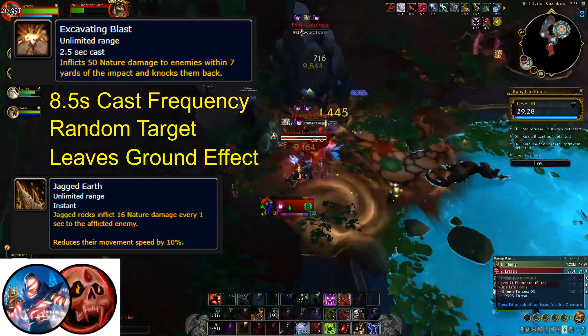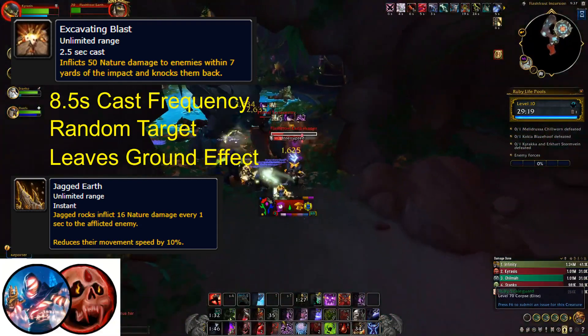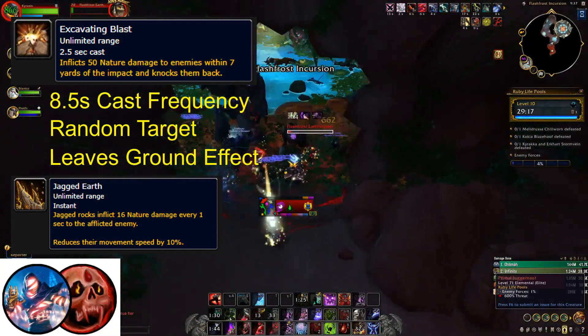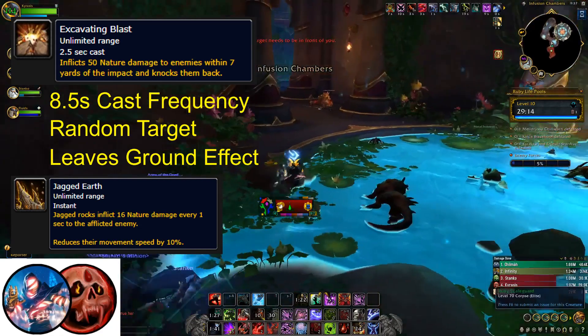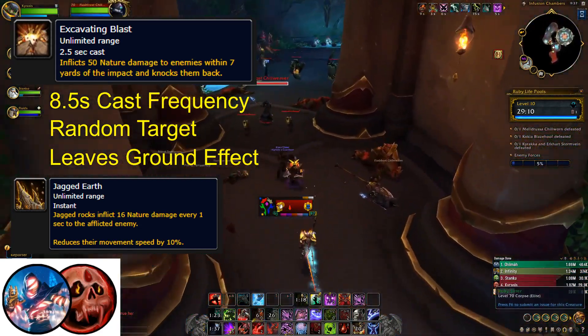Like Crushing Smash, Excavating Blast is used every 8.5 seconds, and after the AOE occurs, a Jagged Earth ground effect is left in its place, which deals moderate ticking damage to players who remain in the area along with a light snare.